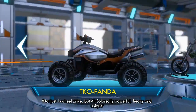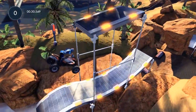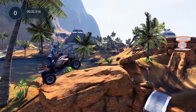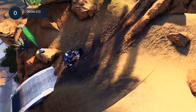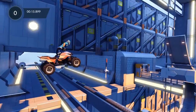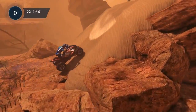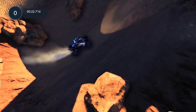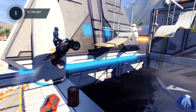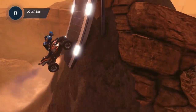The TKO Panda is the most recent addition to the Trials franchise, and the first time we've had all four wheels on the ground. When you ride this quad bike, you'll immediately feel its weight, but while it may be a bit chubby, as the description says, it's colossally powerful. There are a number of tracks within the game that are dedicated to this quad bike, so you'll have plenty of time to get acquainted. One thing to note is that this is a four-wheel drive bike, and you will find yourself at times using the front wheels to pull yourself up and over an obstacle.